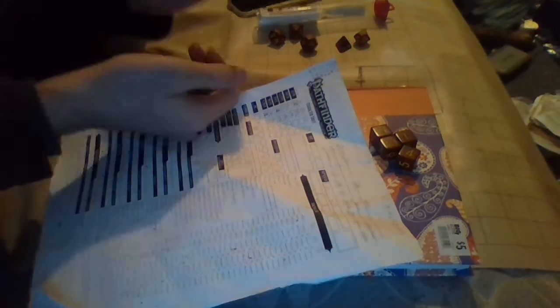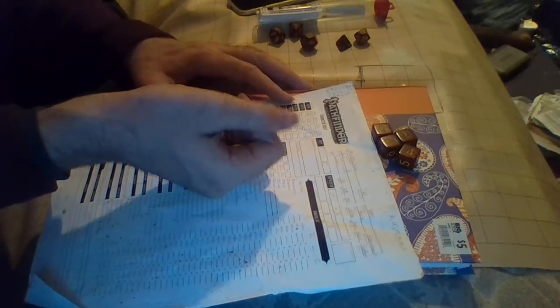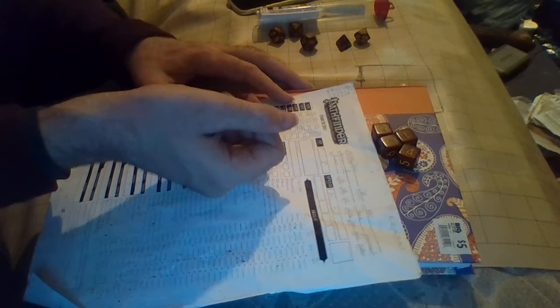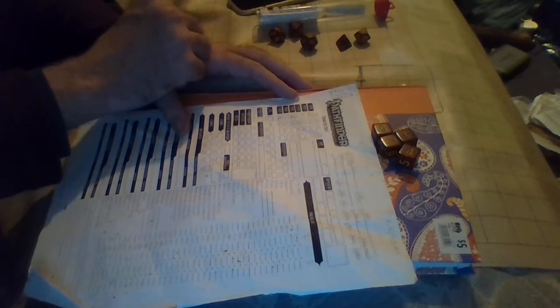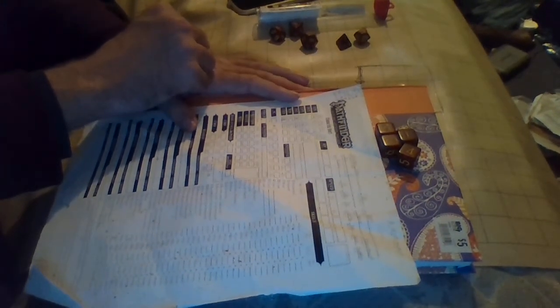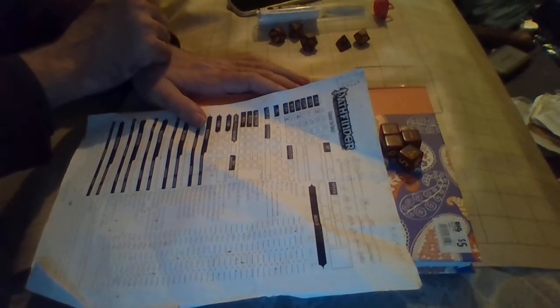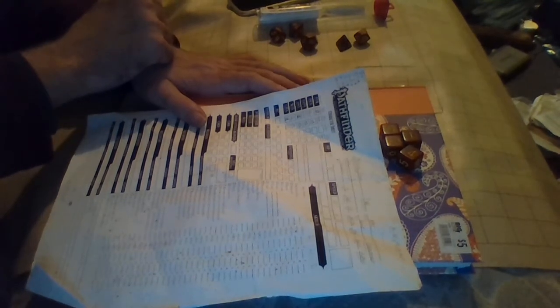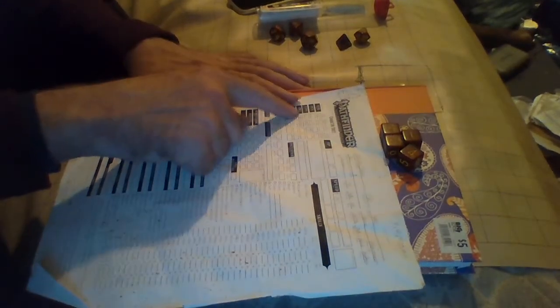Okay, part three of the Pathfinder series — let's start up a character. We're going to get into ability modifiers. We have different things here. I'm going to go with intelligence. Let's say you're going to use your smarts to figure something out, so we're going to use an intelligence-based DC, or difficulty check. We'll go with 12.